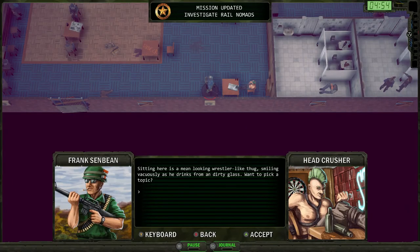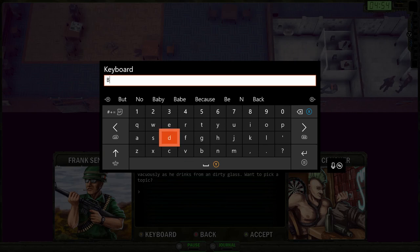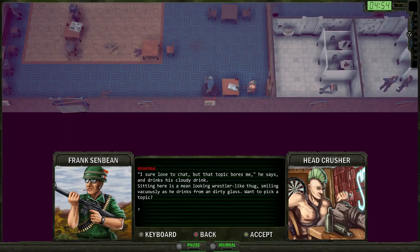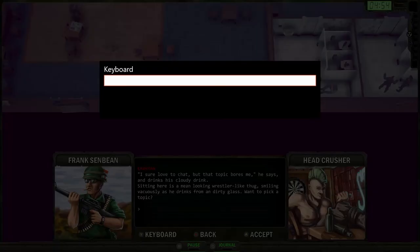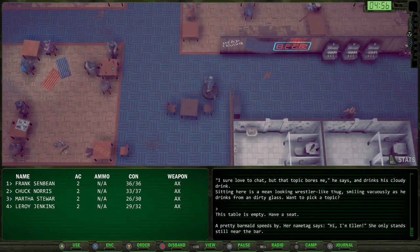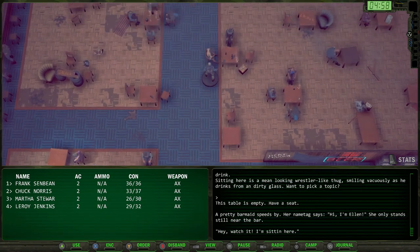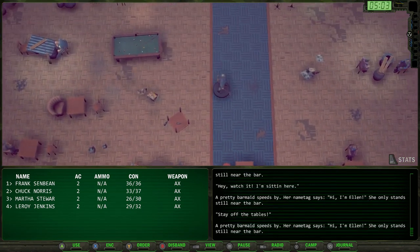Head Crusher gives us a password. You can ask him about the Brakeman but he says the topic bores him. There's also a women's bathroom with a bodyguard standing outside — that's why you want one female character in your party. She'll need to be disbanded from the party to enter the bathroom as part of a quest. Time to get out of Quartz and go back to the Rail Nomads to use the password on the Atchison clan.